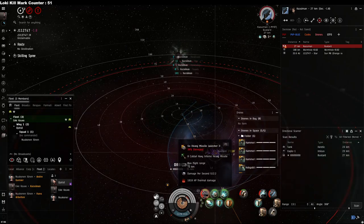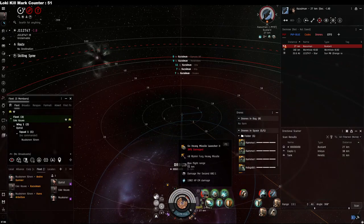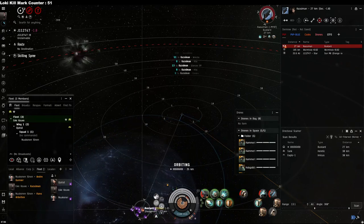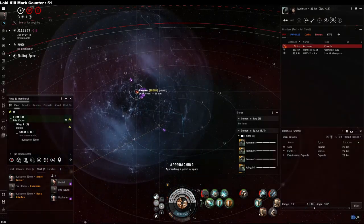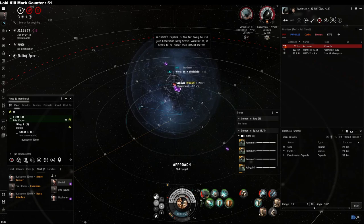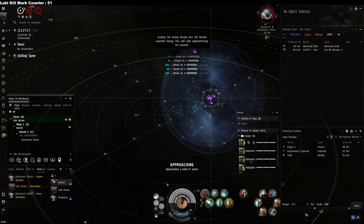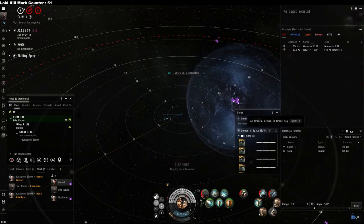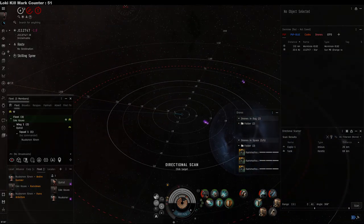Locators Are Us has helped me track down countless targets over the years. That covers all the tips. I catch targets all the time doing bubble traps — not just haulers, but cloaking ships like strategic cruisers and scanners. I don't care what I catch as long as it dies. Hopefully I've empowered you with the information to excel. Take care, have fun, go get something.